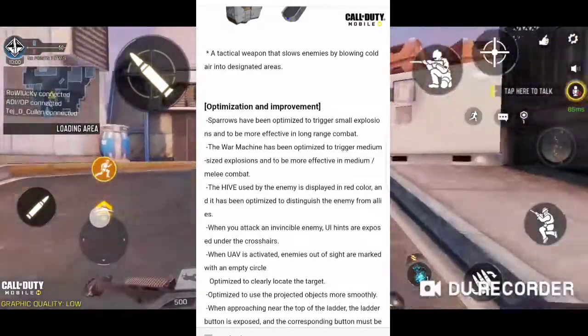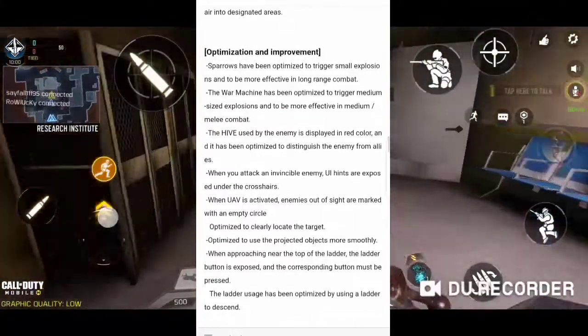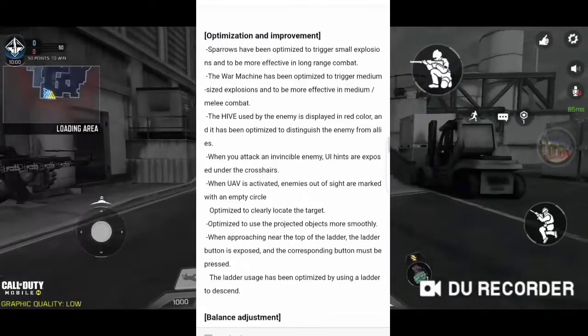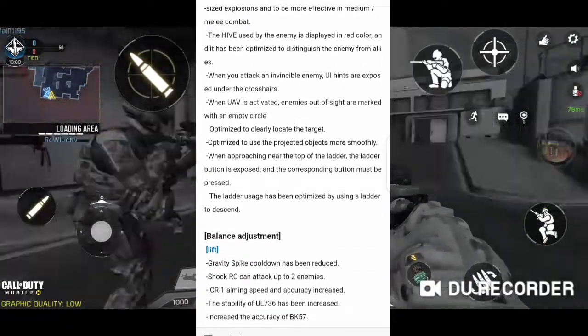For optimization and improvements: Sparrow has been improved to trigger small explosions and be more effective in long-range combat. War Machine has been optimized for medium range. They've basically fixed and improved several operator skills. You can pause the video here if you'd like to read the details.